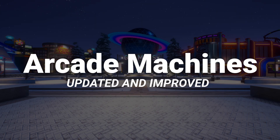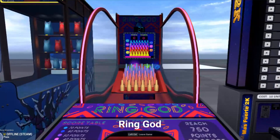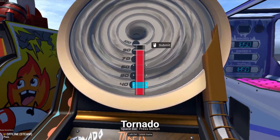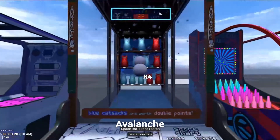Let's start with the arcade machines that we've been updating and improving, and boy is there a lot to talk about. In Ring God, we've made it easier to grab all the rings, and they can throw five at once. Also, there's now a screen at the back. In Tornado, we added a new power meter. In Avalanche, gameplay was completed, and now you can rapidly throw snowballs.